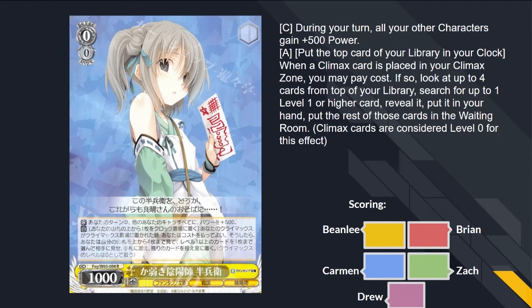This girl with the paper slip — she has during her turn a global 500. When you play a climax, you can clock yourself one; if you do, look at the top four cards from your library, search for up to one level one or higher card, reveal it, put it in your hand, rest in the waiting room. You are all looking at the reason why this eight standby monstrosity is so popular. If you clock yourself with the cost, you might level up. This is how people meme with the 2-2-11-5 on their second turn.